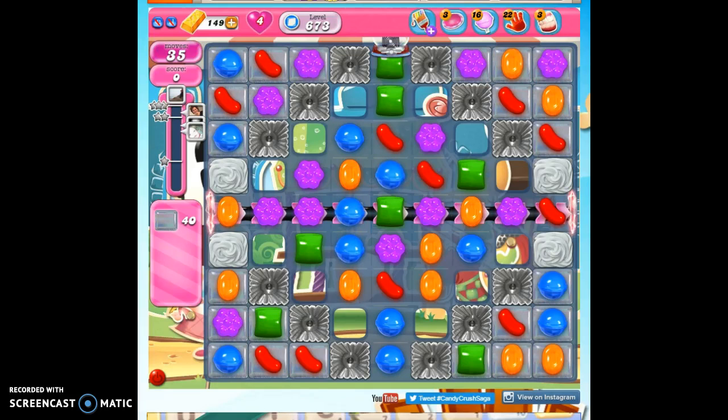Hi friends, this is Susie, your Candy Crush Guru, here to help you solve the puzzle of level 673, where we have 35 moves to clear out 40 jelly and reach 40,000 points.